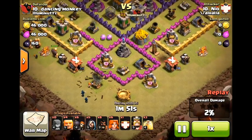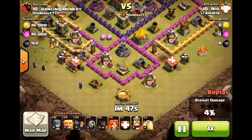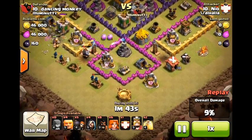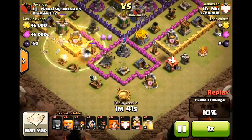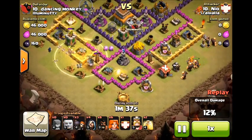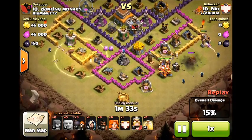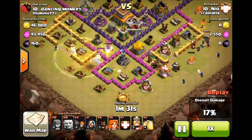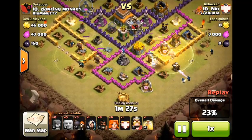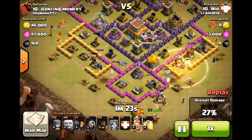Now I'm going to deploy my Giants to make a funnel. The purpose of the Giants is to clear buildings to the left and right so I can send my Valkyrie in without worrying about them taking a jaunt around the base. I dropped a Heal to keep them alive on both sides so I don't need as many Giants. I only did this on this kind of base because I needed the Giants to last a little longer while my Wizards supported them from behind — and there I send in the Valkyrie.